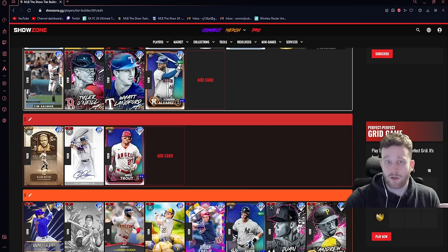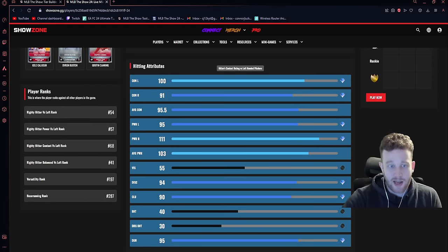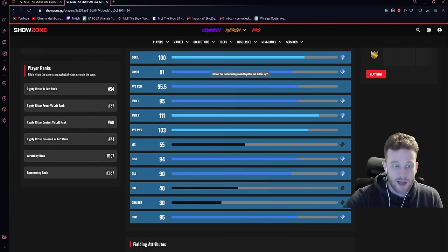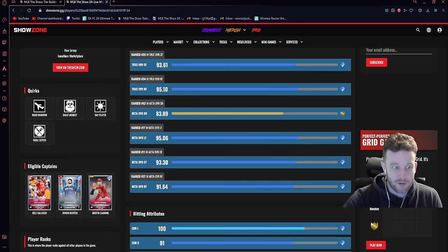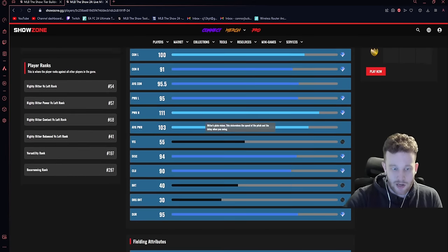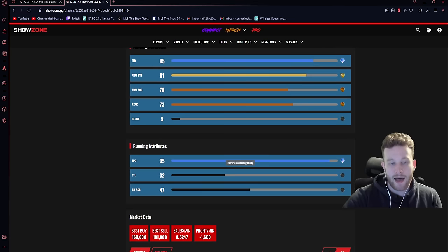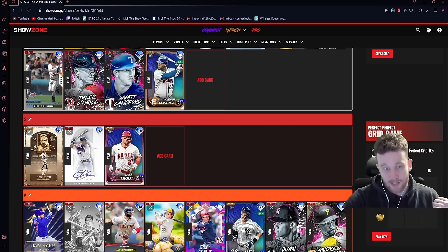Trout is obviously S tier. The stats aren't too crazy but he's always playing up on Inside Edge — he's having a crazy year in real life so he might get upgraded. The problem with him is the reaction; he does struggle a lot in center field. My Trout is super fractured — great contact left, good contact right, usually playing up against righties, good power left, great power right. What really sucks is he has no active hitting quirks — no Dead Red, no Breaking Ball — and you do notice that. He's not quite the Trout we've had in the past.